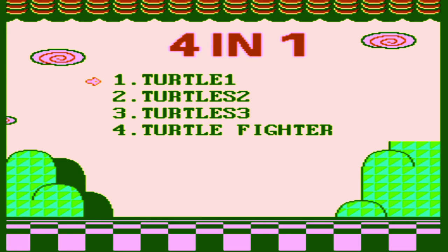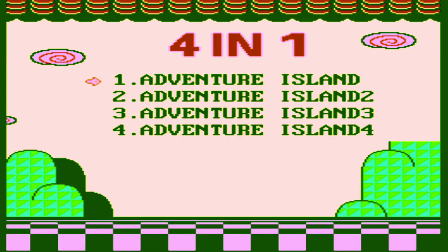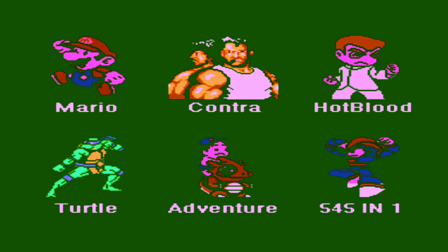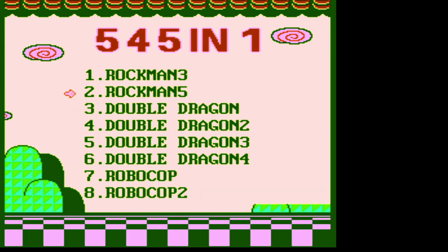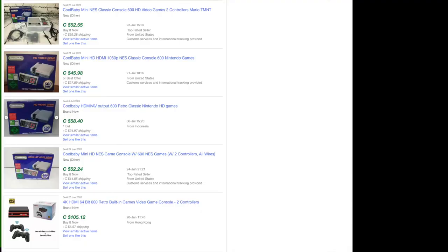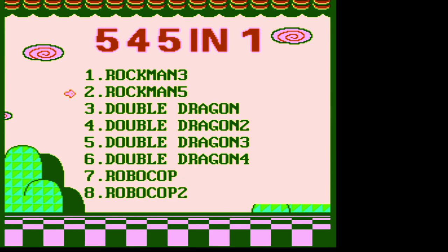Turtle - Teenage Mutant Ninja Turtles, that's four games. Adventure games: Adventure Island 1, 2, 3, and 4. And then the 545-in-1. I'm going to scroll through these really quick, we might touch on a few of them with a quick history. This is the Cool Baby HDMI 601 - you can pick these up on eBay, Facebook Marketplace, Amazon. It has HDMI output, almost like a little Raspberry Pi.